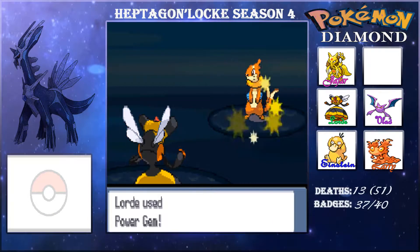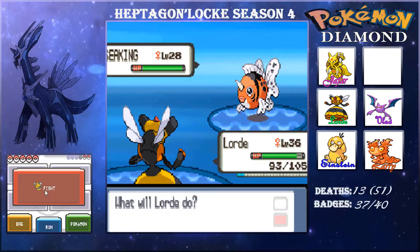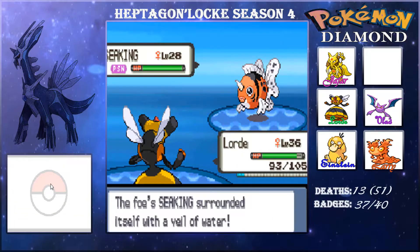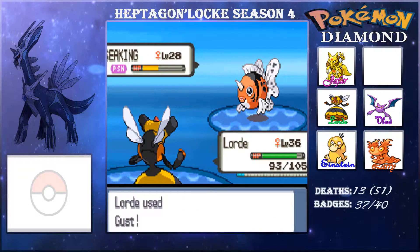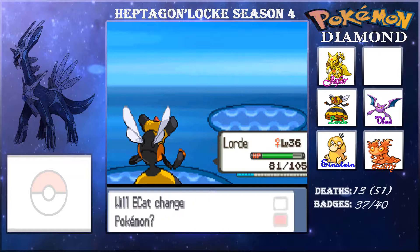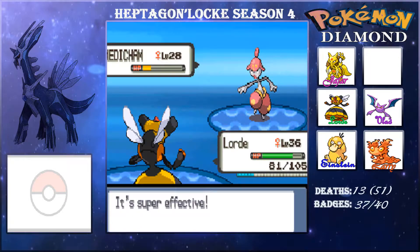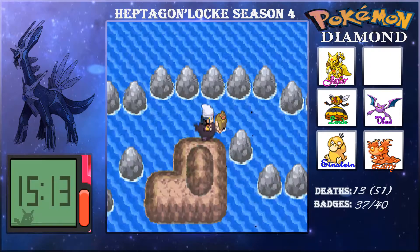I take down the Blitzle and Seekrit here, so it can have Toxic, which is pretty nice. We can at least Toxic it, and Gust does a decent amount. We go with another Grass-type and just use Seekrit. It's Amanda's team, so shouldn't be too much of a worry with Gust here — it raises Special Defense but still takes it down.